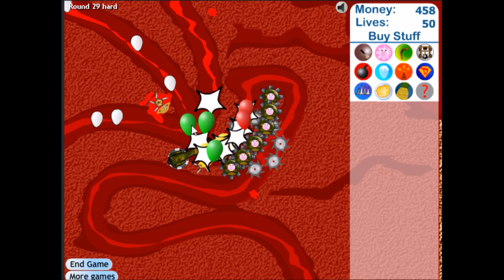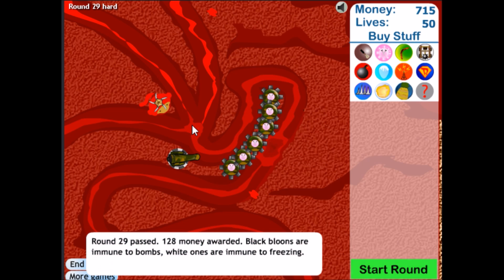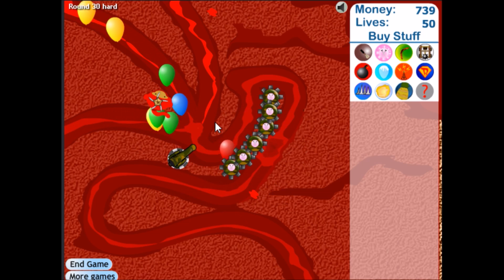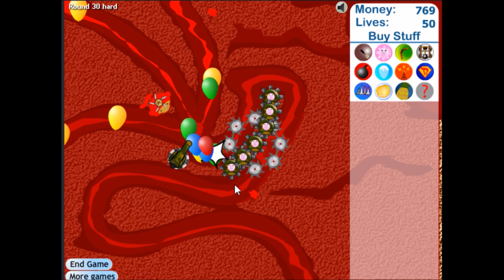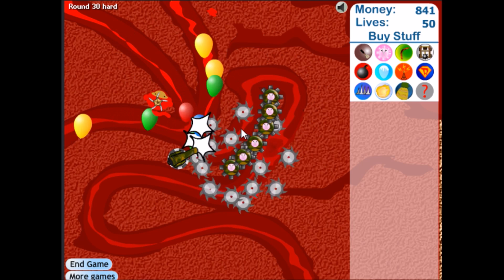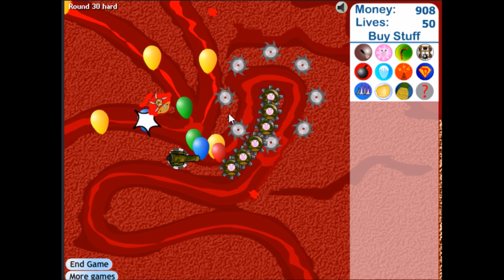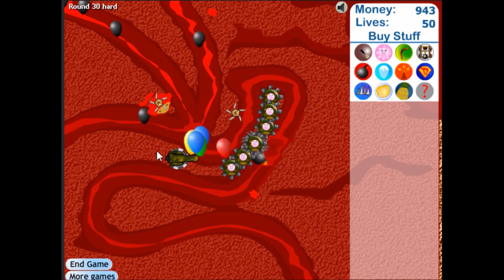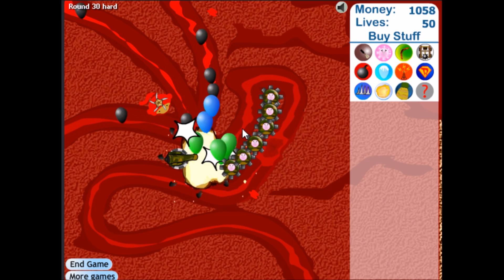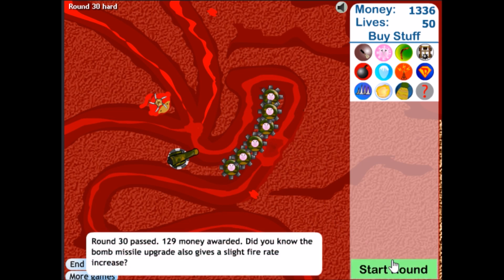It only goes up to yellow in this game. Yellow contains green, which contains blue, which contains red. In the fourth one, they add pink balloons — blacks turn into pinks and they're even faster. That's not in this game. And they do have ceramic balloons in this game, which take multiple hits to pop — I think it's 10. And then they also have MOABs. I believe MOAB comes around round 36, 38, or something like that.